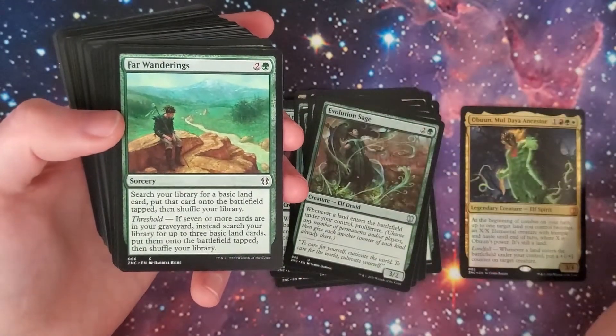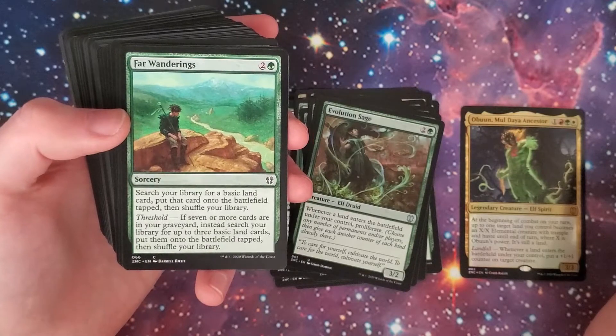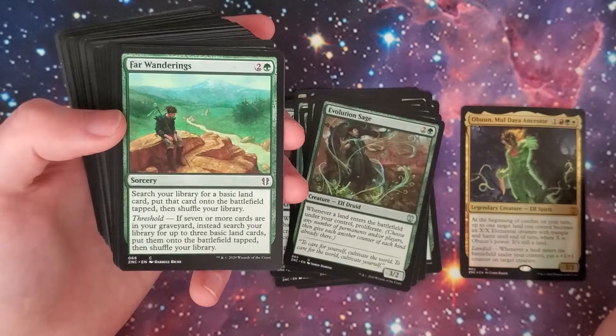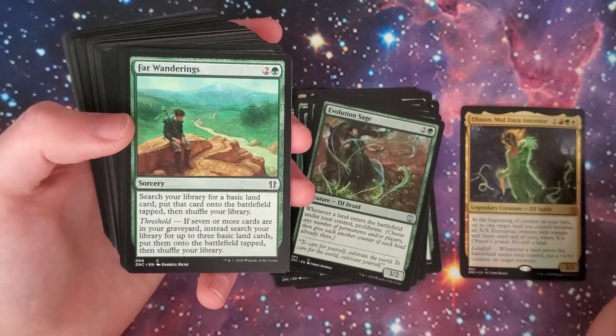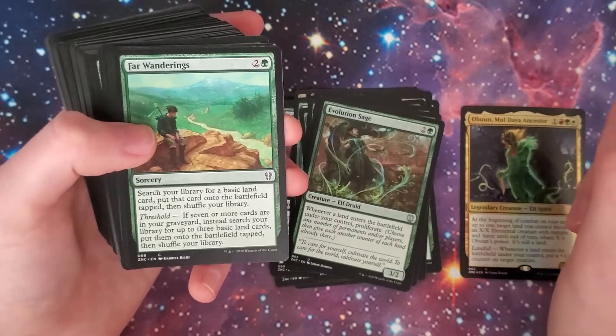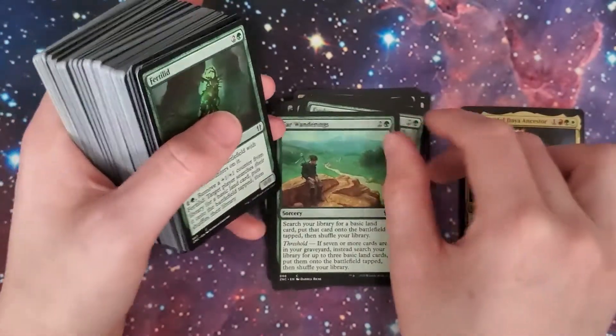We got Far Wanderings — two and a green sorcery. Search your library for a basic land card, put that card onto the battlefield tapped, then shuffle your library. If threshold — you have seven or more cards in your graveyard — instead search your library for up to three basic land cards and put them onto the battlefield tapped. Three lands for three mana if you have threshold. Not too shabby.